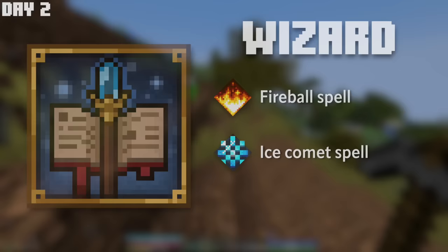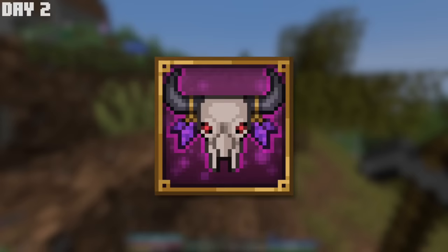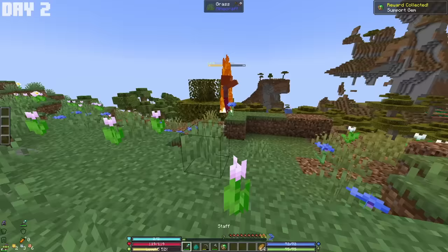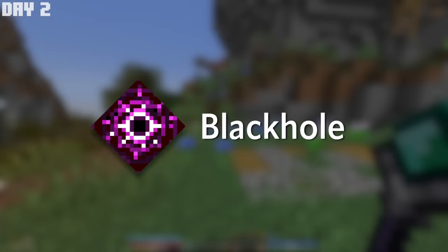And finally, the class I chose — the summoner — which at level one lets me summon a zombie minion to help me in combat, and gets me the poison blast ability, which shoots out a ball of poison to damage enemies. And as I level up, I'll be able to unlock more spells like summoning skeletons, creating a cloud of poison, and even creating a massive black hole. To me, this class seems by far the most overpowered.